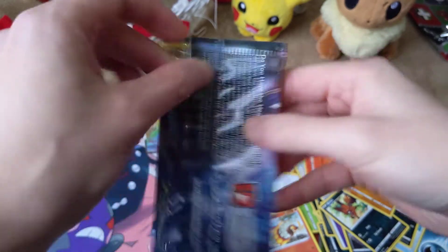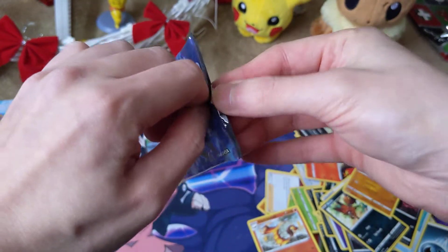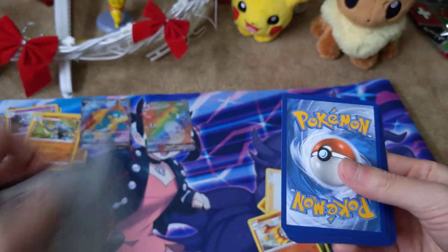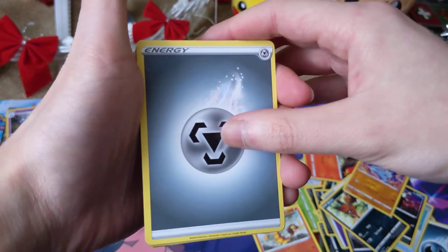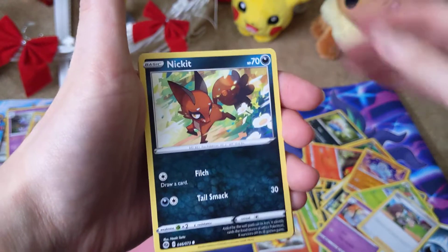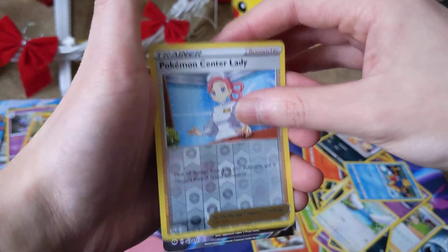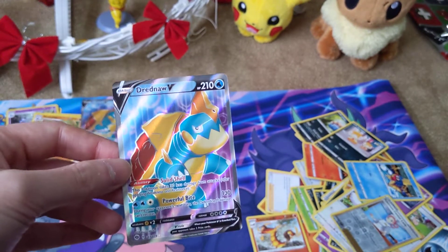Let's get this last pack going — can we get something good? This has been an outstanding box, guys. Nickit — that's like my sixth one, I think I've been getting too many Nickits. We got Energy, Beedrill, Hatterene, Milo, Nickit, Hatenna, Swablu, Scraggy, Carvanha, Pokémon Center Lady, and we got the Dreadnought — our second one! Cha-ching! That's pretty wicked.